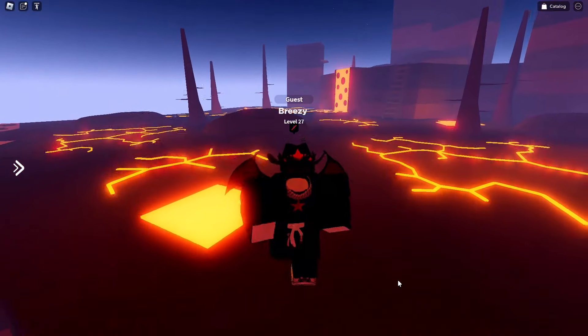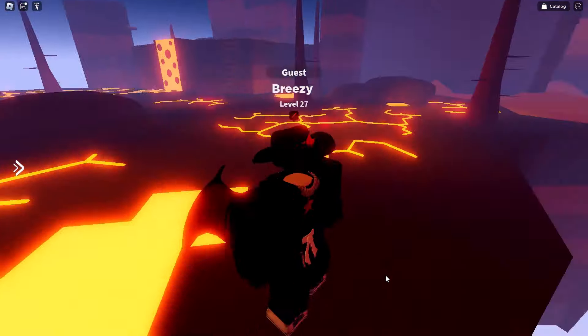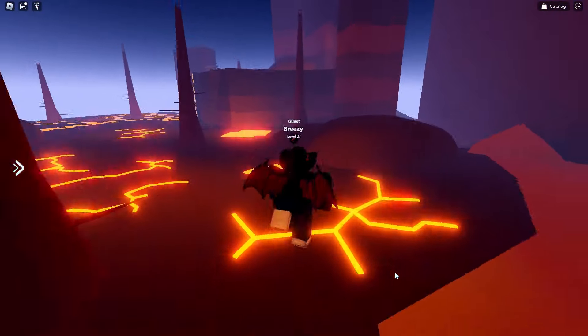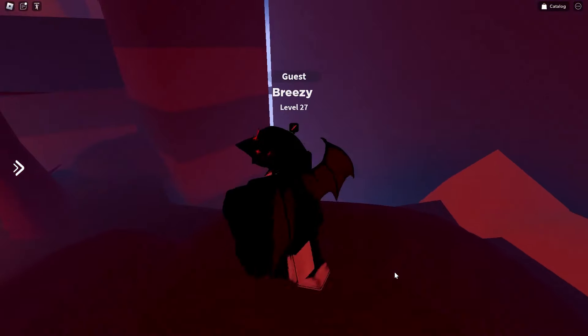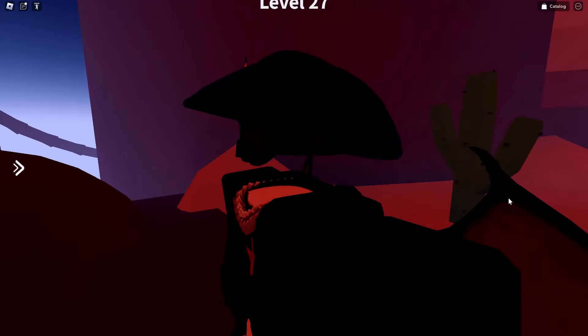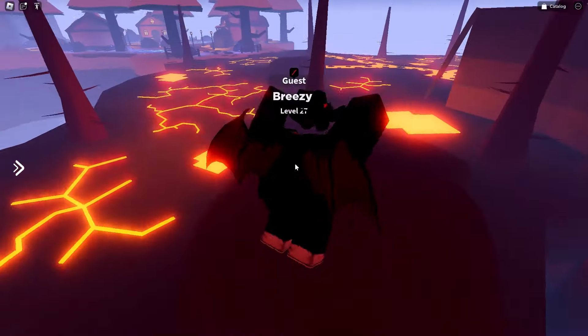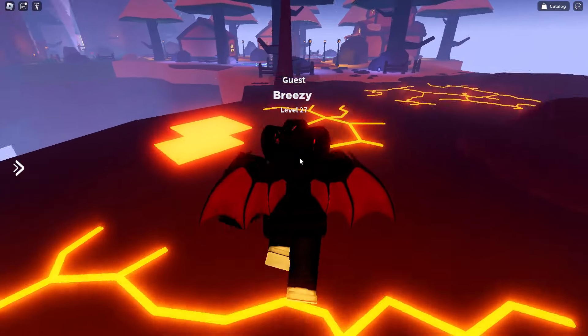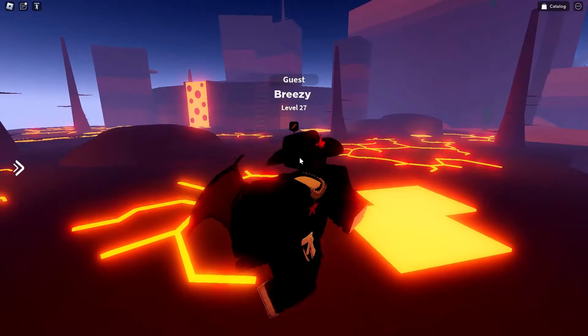You can just use /headless and use all the emotes you want with your Roblox headless. It looks exactly like regular Roblox headless, so you can take a picture and show it off to your friends and pretend that you actually have it — it's so real looking that they're gonna believe you.